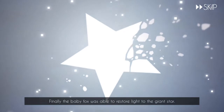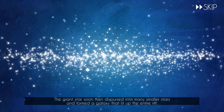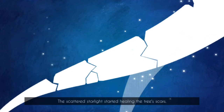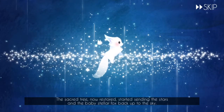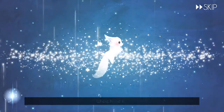Finally, the baby Stellar Fox — the baby fox — is able to restore light to the giant star. The giant star then dispersed into many smaller stars and formed a galaxy that lit up the entire rift. The scattered starlight started healing the tree's scars — they misspelled 'dispersed,' but that was okay. The sacred tree, now restored, started extending the stars and baby Stellar Fox back up to the sky where home is. Isn't that beautiful?